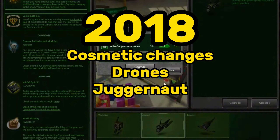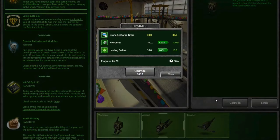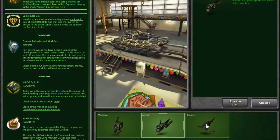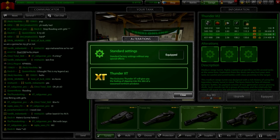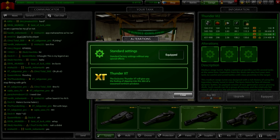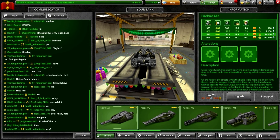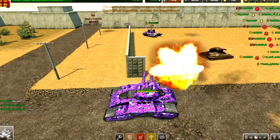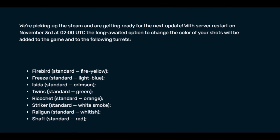2018: Physics changes, drones, and Juggernaut. On June 4th of 2018, Tanki Online saw the release of a brand new supply — drones. They were powered by using unique batteries and gave various benefits to the user. Shortly after, the first XT skins were added: Hornet and Railgun. With this update, all existing XT items became skins and no longer gave any benefits aside from their cool looks. July 20th saw the release of Juggernaut, a long-awaited battle mode. On November 3rd, Shot Effects were released — a way to customize the color of your turrets' shots.